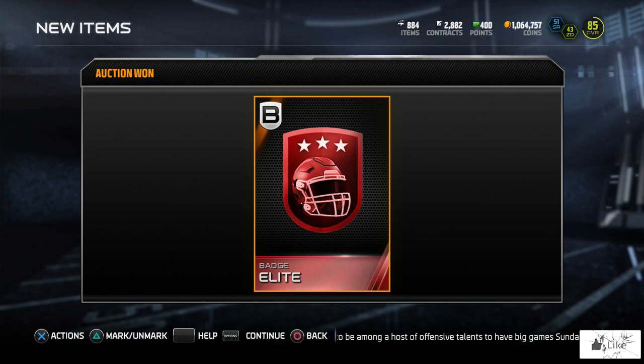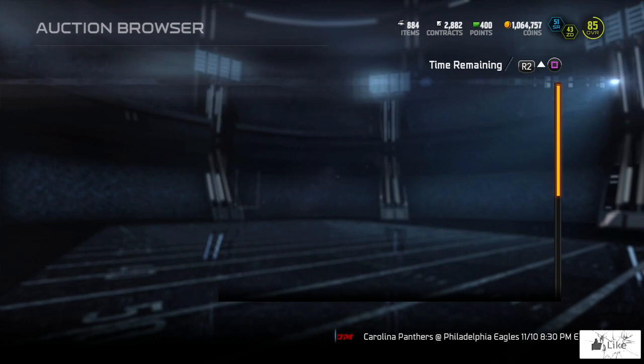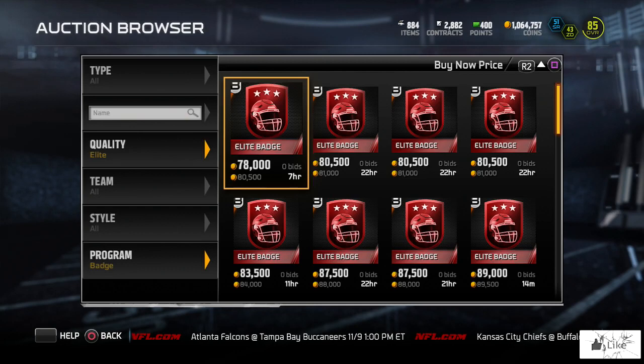This was the night of the Road to the Playoffs promo drop when they updated the badge designs. I know the clip is a few days old, but the snipe never gets old. Those badges were selling for 80,500 coins when I sniped mine for 11,500. I still have it sitting in my binder so I can sell it in the future or do whatever I want with it.